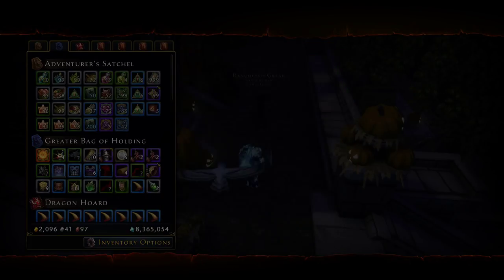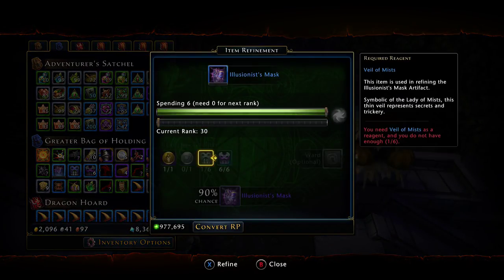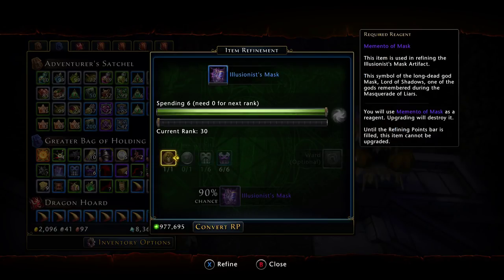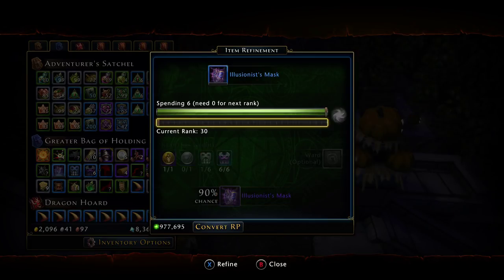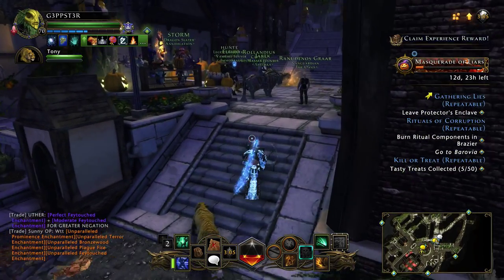Here we are, we are at blue now. You have to get a fully refined purple one, so as you see here I need the veils again and I need the mementos of Lyra again. This is reset once per day, so you're gonna have to wait every day on the reset to get this. The veils are gonna be easy and you should have them by just doing the event a little bit. Once you get the purple and fully refined, that's when you can take that illusionist mask and turn it in for the empowered mask.